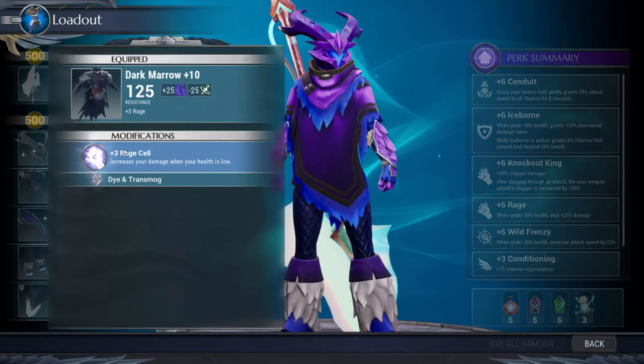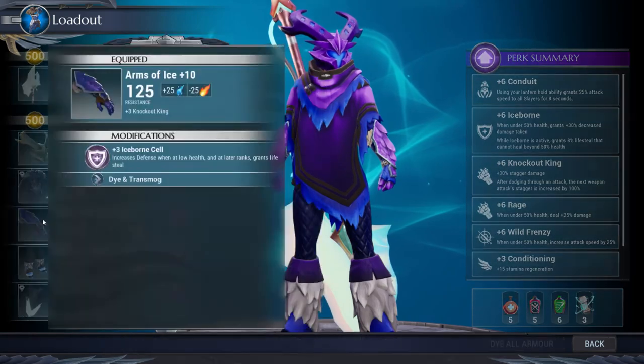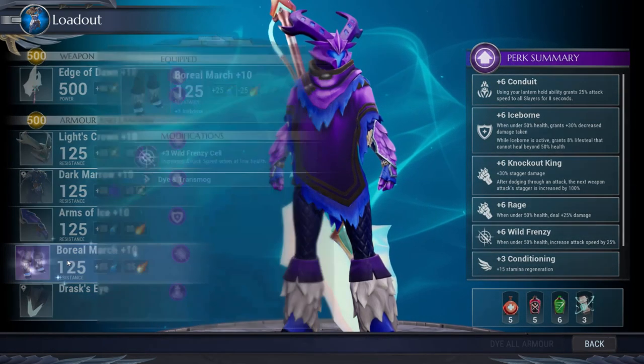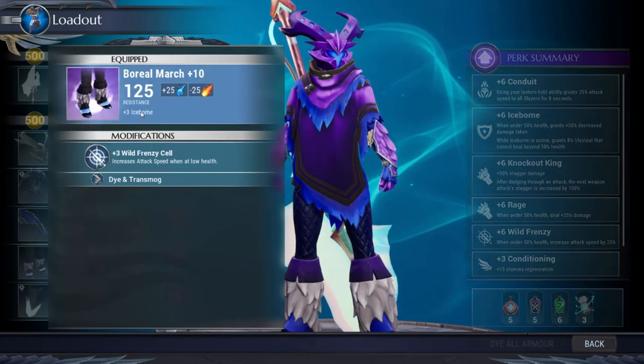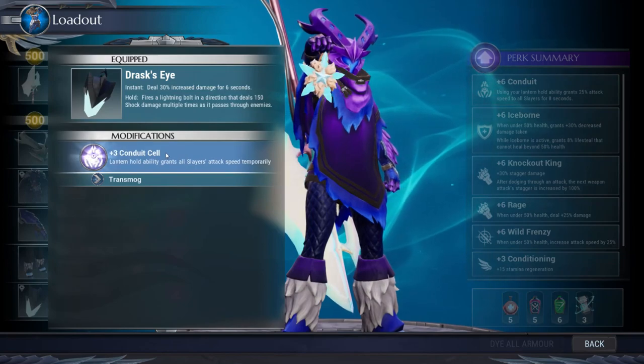We're using Shroud's chest piece with Rage in it to give us plus six Rage. We're using the Pangar Arms, because Knockout King, and the Boreas Boots, because Iceborne. With, of course, Jurassic's Eye with the Conduit cell in it.